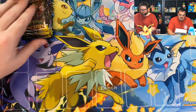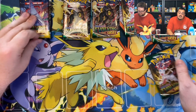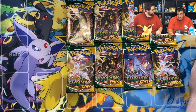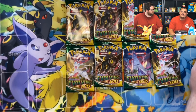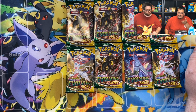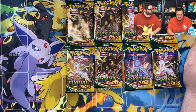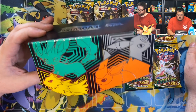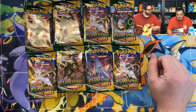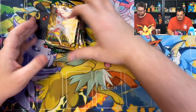Elite Trainer Boxes are kind of tough on the wallet a lot of the time because of their sealed collectability. It's not the efficient way to do it if you're just trying to open cards. From the beginning I've been very honest — when Vivid Voltage ETBs were like $80, I'd say if you just want to open cards, please just buy packs for $5 or $6. These are a collector's piece, especially with the art on them. They appreciate really well.